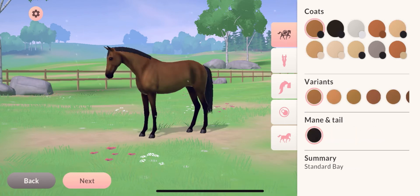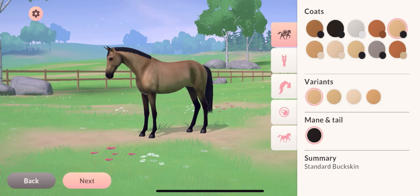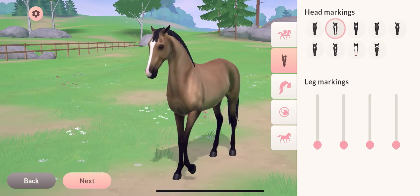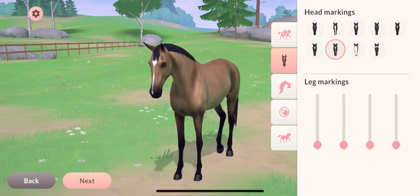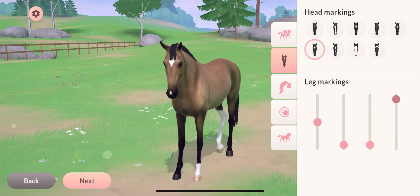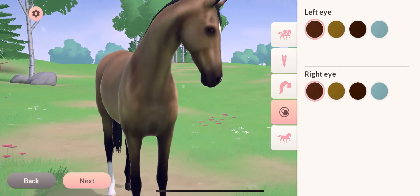That's cute, I'll go with that. I honestly kind of want a brown horse, but I'm not necessarily liking a ton of their browns. That one's pretty good, but yeah, this is really pretty — we're gonna go with this. Head markings — oh, that's cute! Let's see... I like that one. Okay, we're gonna go with that for the head markings. I'm gonna do a boot and a sock on the legs.